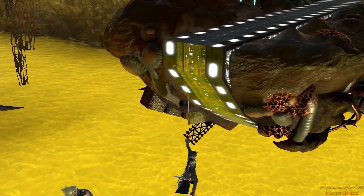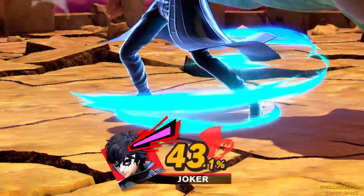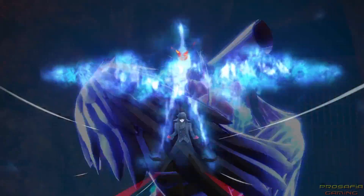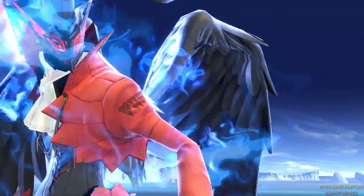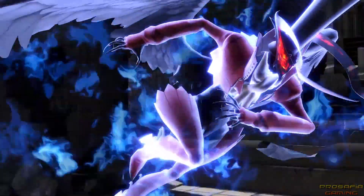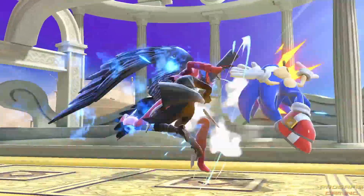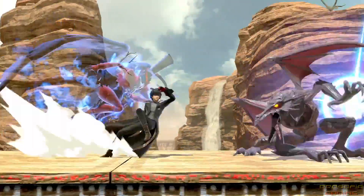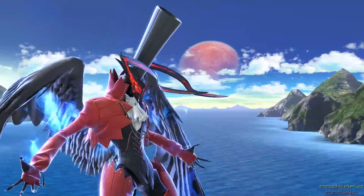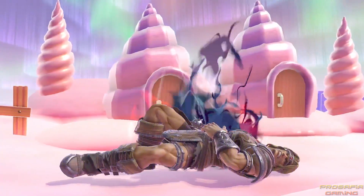Harness the power of the heart to summon a persona — unleash the rebellious spirit growing inside you. Persona! Arsene... Arsene? Can't he use a more powerful persona? What are you talking about? Arsene is awesome! It's Joker's main persona — as long as you hold on to your rebellious spirit, Arsene will give your attacks an extra punch.